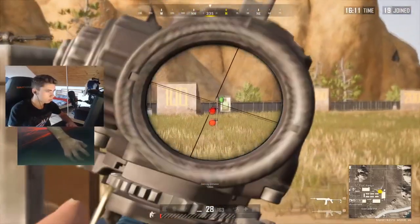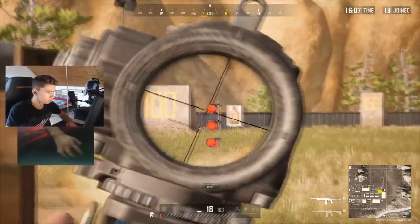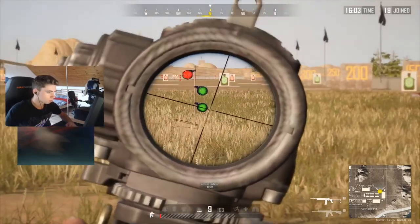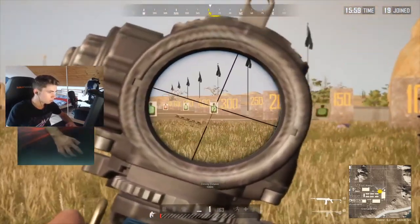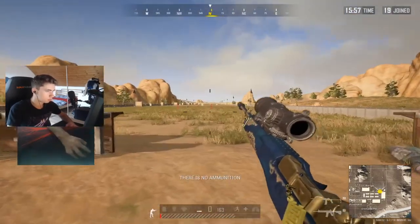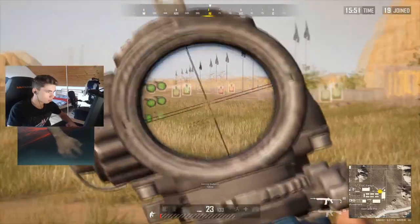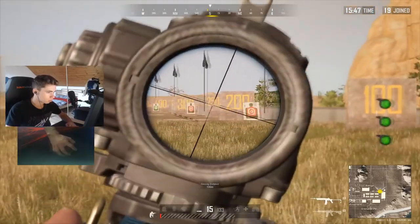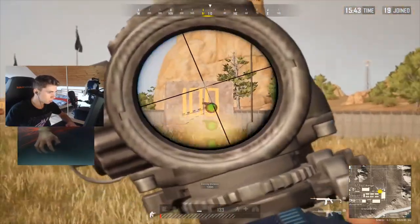Trying from the top to the bottom to the little red and green training targets. It's very important because that can help you when there are people at windows. Same for the flick shot on the moving training targets. That helps me a lot for the flick shots in the city or anywhere.